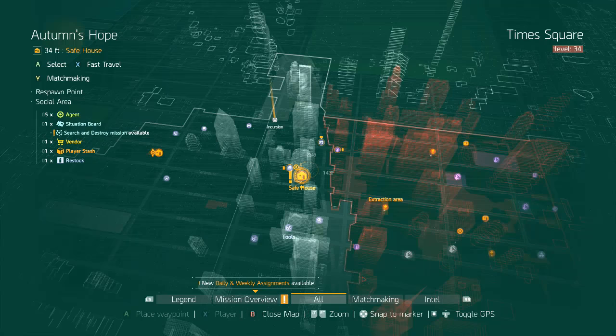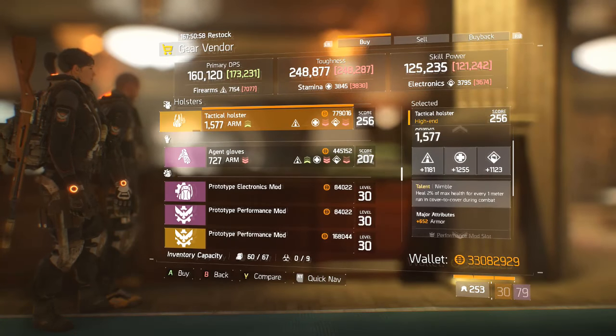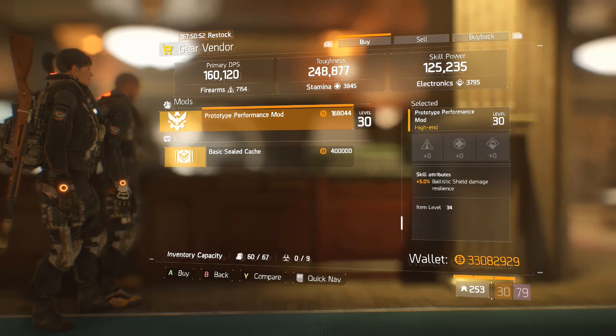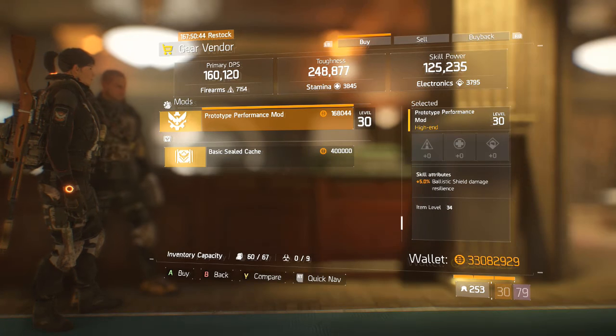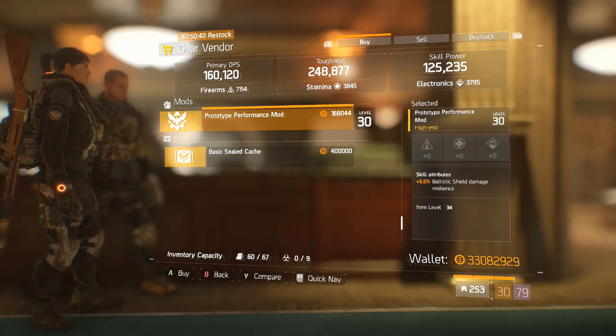Moving on to Autumn's Hope up here by Bullet King. At the Gear Vendor we have a Nimble Holster with Armor — not very good. And a Performance Mod with Ballistic Shield Damage Resilience. If you're wanting to do a Ballistic Shield build, this would be very good as it's going to reduce the damage you are taking, but I would much rather see the Ballistic Shield Damage increase ones instead.